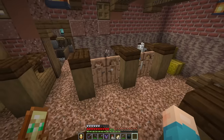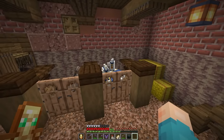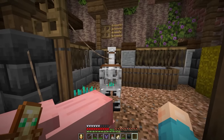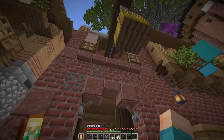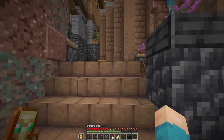Inside the stables we actually have every single rideable ground mount - we've got our mule, horse, llamas, donkey, pig, and skeleton horse. I just want to collect all the things and they're all back here. We've got a little manure pile, some food and water for them to eat, and a way to get into an upper storage lodge up there that doesn't have an interior quite yet.